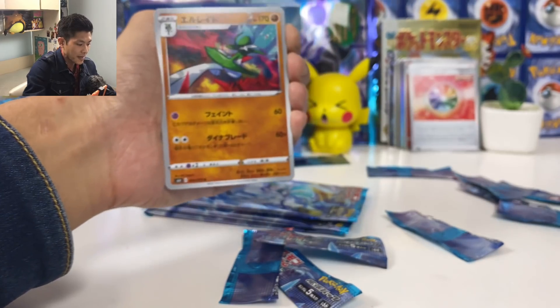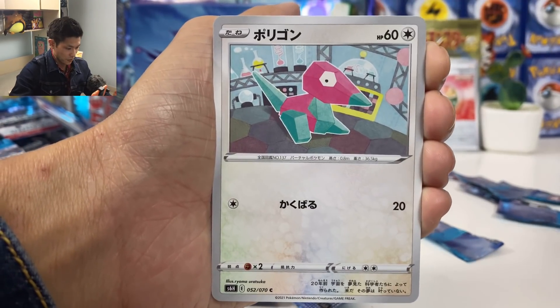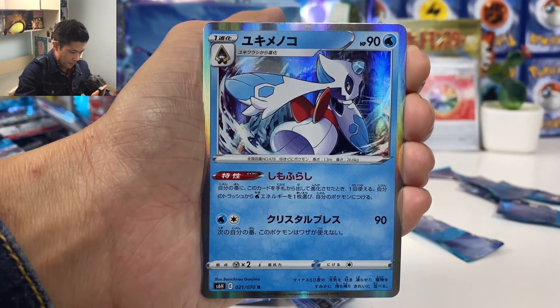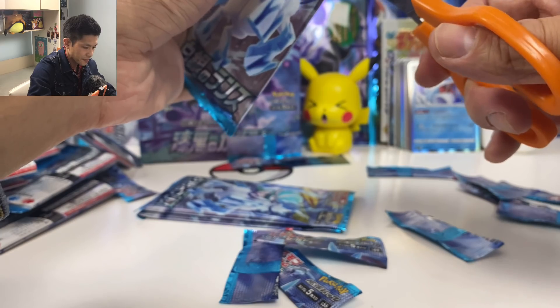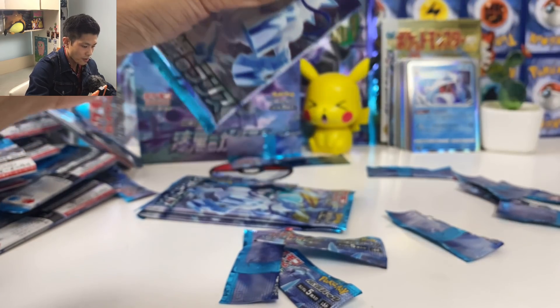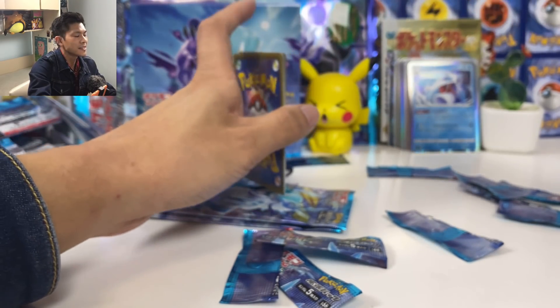Four more packs. Let's see if we can pull an extra secret rare. Porygon, Hippo, and we got another Frostlass — useful card. At least we got a holo.